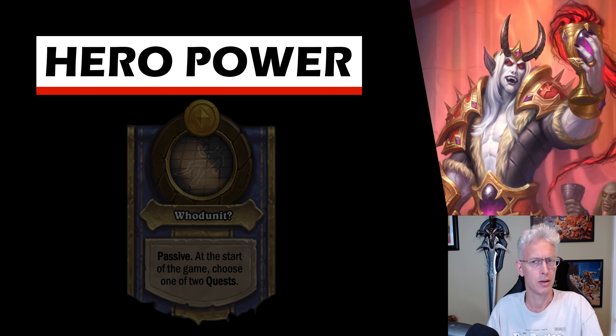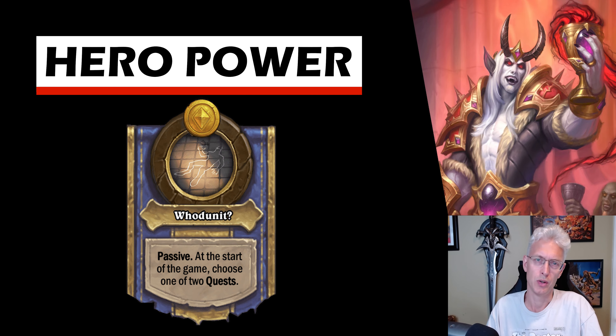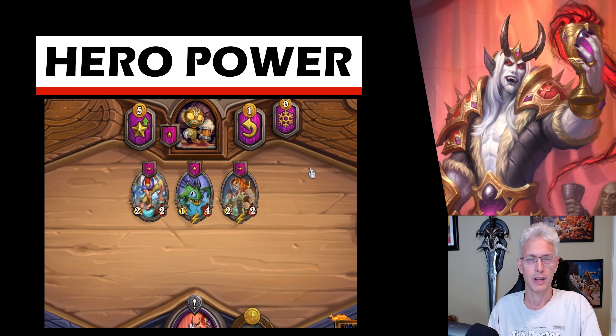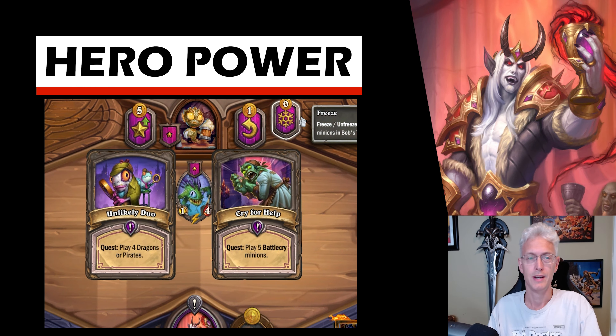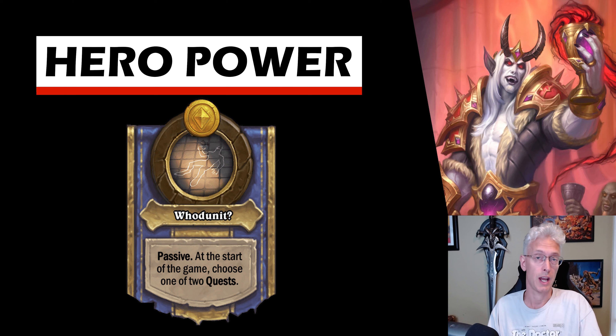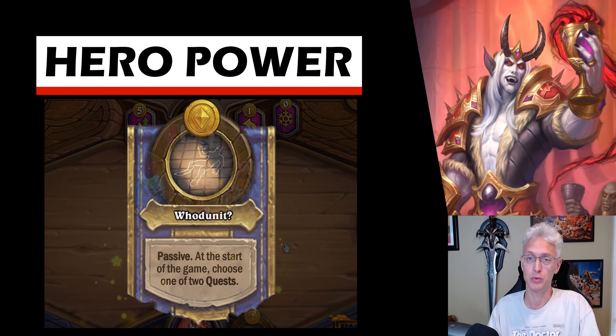First, let's talk about the hero power Whodunit. This costs zero gold and reads: passive, at the start of the game, choose one of two quests. Basically, turn one, the first thing that happens is two quests pop up and you decide which one you want to start with. This hero power is kind of odd in that you're going to have two quests, which is great, because quests are either incredibly weak or incredibly busted, and you get two chances. Because you're getting two quests as opposed to everybody else only getting one, you can cobble together some really busted combos.